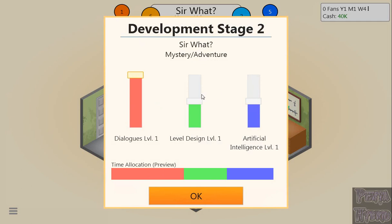For Stage 2 — adventure, dialogues maxed, level design about mid, and AI about mid. Dialogues in an adventure game are just phenomenal. I've never really delved much into Mystery, but this is a game of trial and error — very much trial and error.